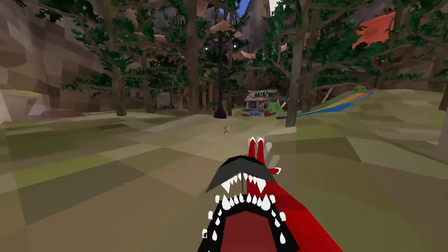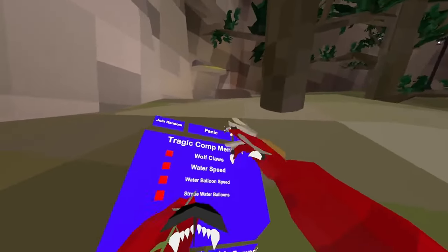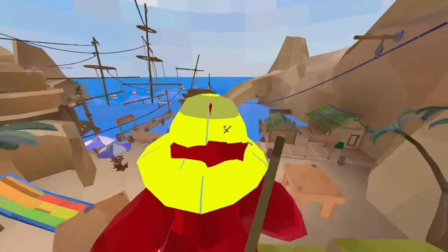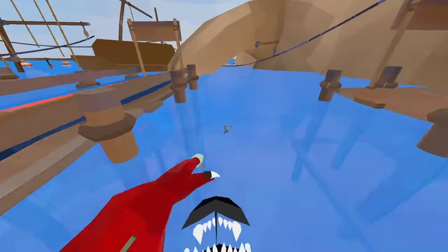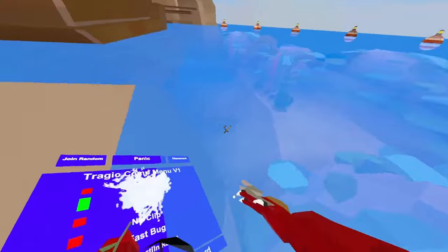Wolfclaws actually works. As you can see, they are actually working wolfclaws. Also, they will stay on water speed. It's at beach, so let's test it out. Alright, we are there. Let's see this. It works! Yeah, it actually works.